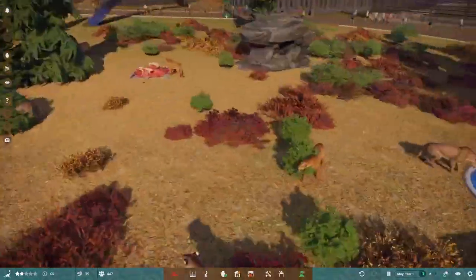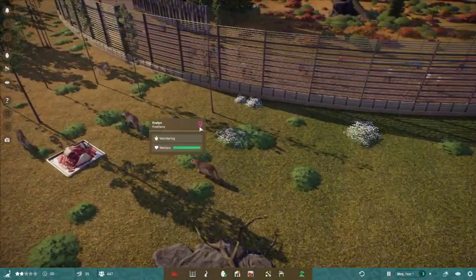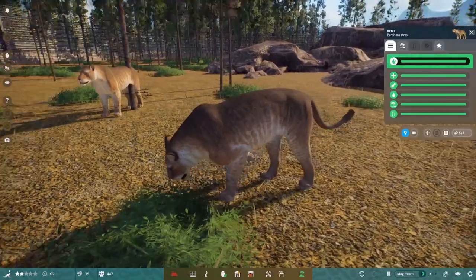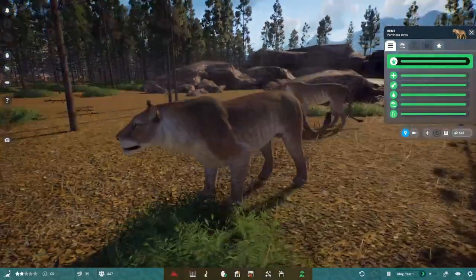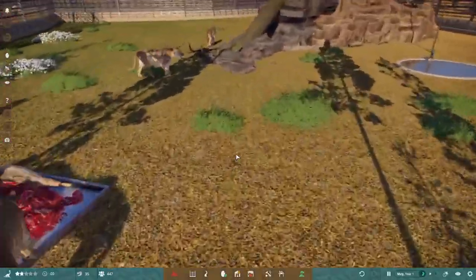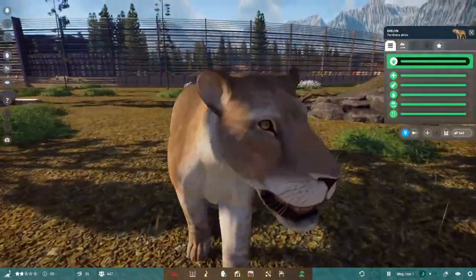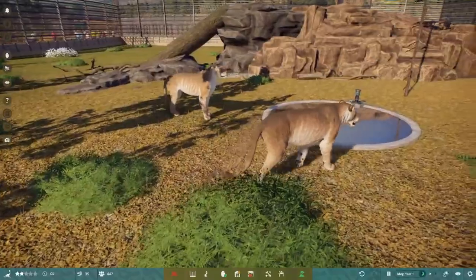We also have Panthera atrox, the American cave lion, which I think is even bigger than the Eurasian — I placed one next to the other and they look significantly larger. Look at that beautiful striping mixed with spotting! This one's name is Keem — hello Keem, looking beautiful. As you may have seen in the trailer, there's a leucistic version, and unfortunately I didn't get one, but this individual is somewhat more pale in appearance. I love how well-muscled these guys look.